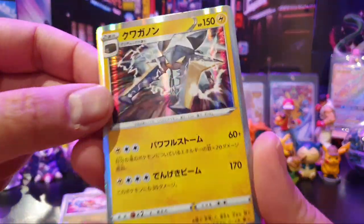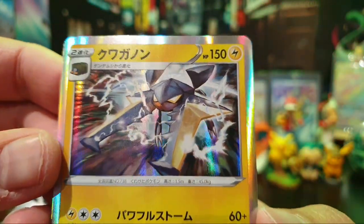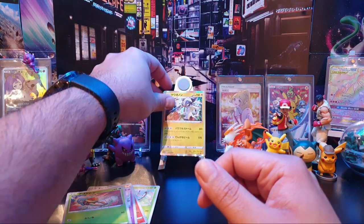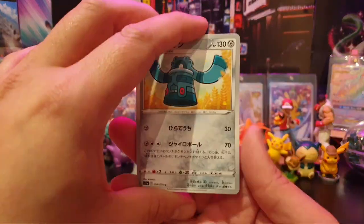Vikavolt hollow — nice one to begin with. And as you can see, the Sword and Shield hollow pattern continues. That is with us for this era. Each era of Pokemon has its own unique hollow pattern, and this is no different.